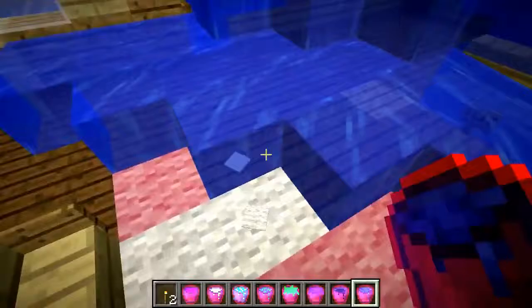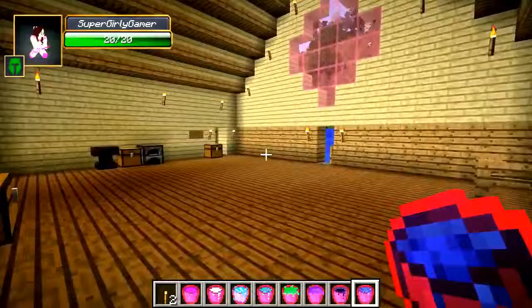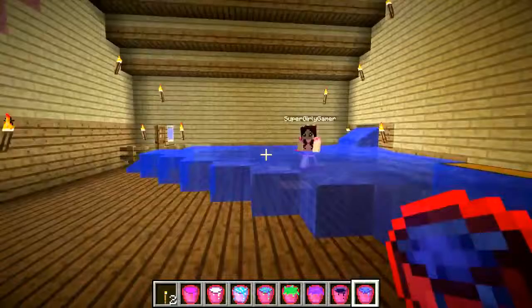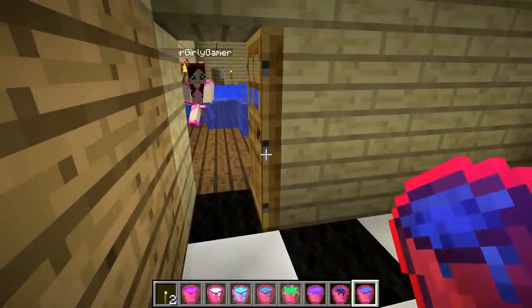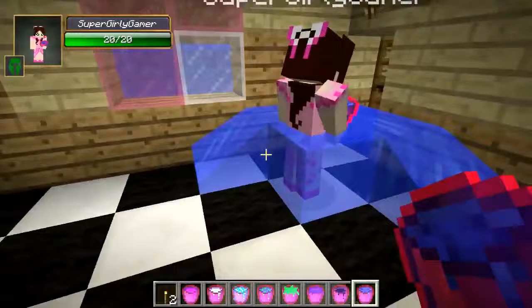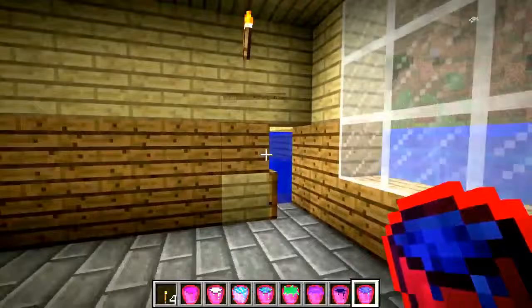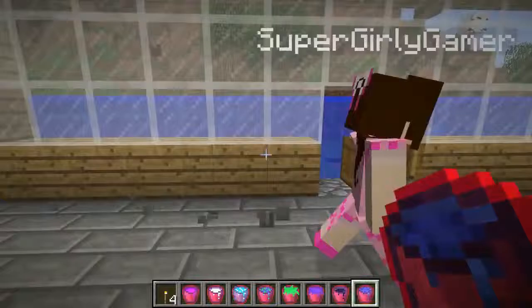Look, the heart blocks are changing color too — that is so cool. We need to try to escape. Get in this room quickly, I'm freaking out. This mod might actually be really cool for some special challenges — like trying to escape a tsunami. Alright, let's get out of here. To the bathroom! Get in here, I'll close the door as quick as I can. Oh my God, oh no. The house is flooding really fast. Everything's okay. That was a tsunami — it's quite dangerous.